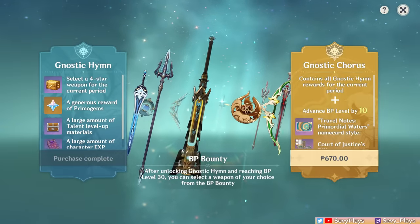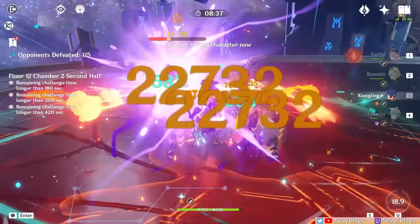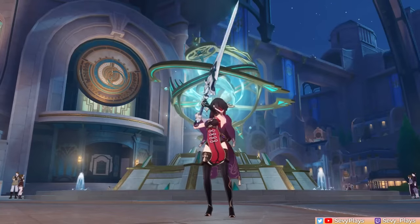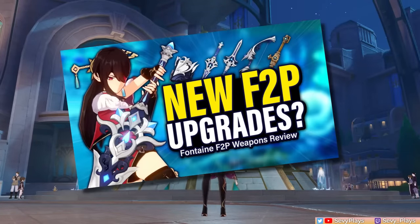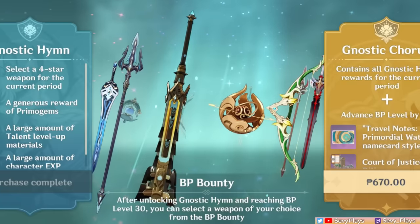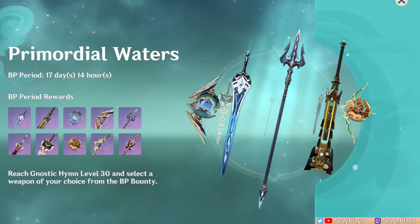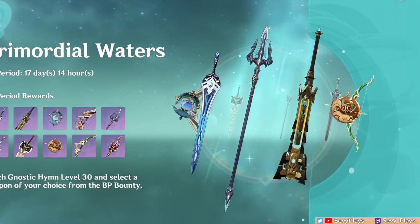Considering that these are paid options, here's a quick reminder that for a lot of characters, there are already good free-to-play weapons out there, especially with Fontaine's new additions, which I discussed in a previous video, such that getting a BP just for a weapon upgrade is quite unnecessary. But if you're already buying the BP, then you're probably here to find out which weapons to prioritize anyway. So let's just get into it.